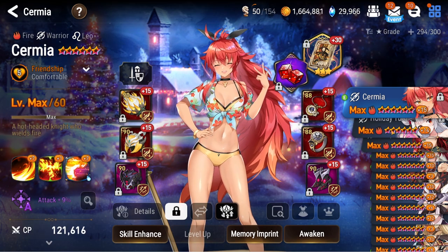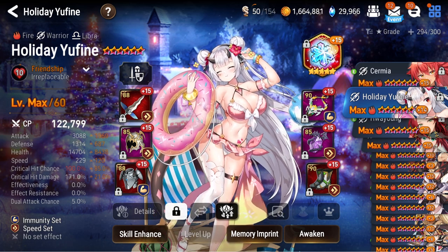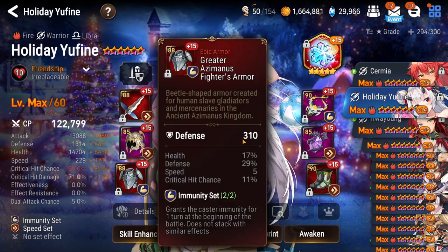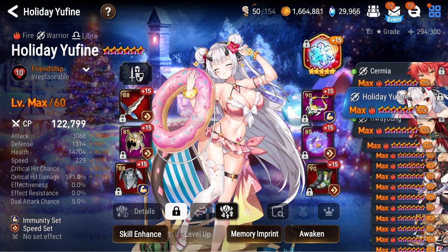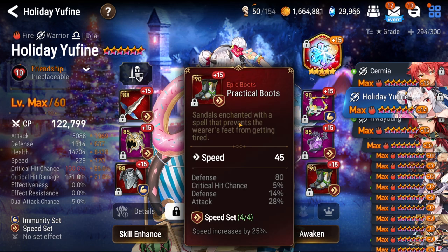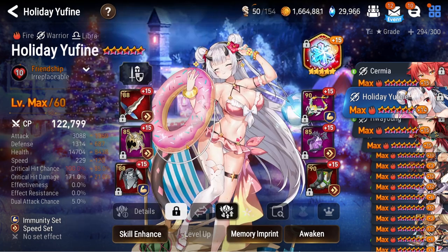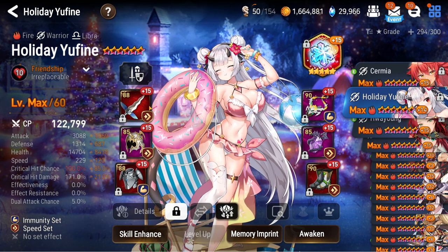Moving on, we got Holiday Yufine here. I don't really use her — I've used her a couple times in arena for fun, but she is not on an ideal build. She just kind of exists. She's what we'd call a copium unit, because why have a chance to dodge and cleanse debuffs when you can just guarantee the cleanse with a high-res unit like DJB or ML Kawrick? Now, Snow Crystal getting buffed is fantastic — I've seen it used on Shoe to very good success.